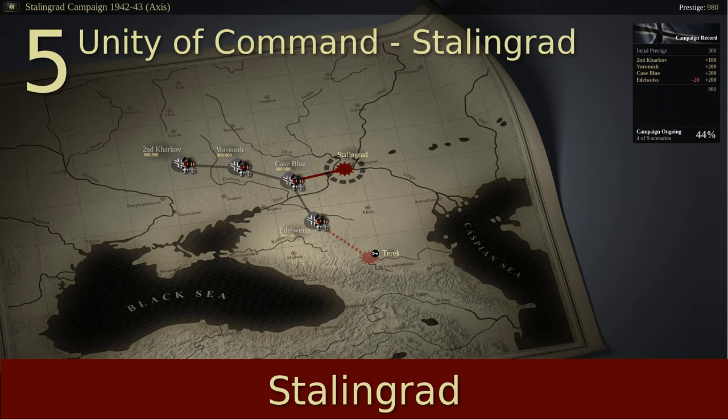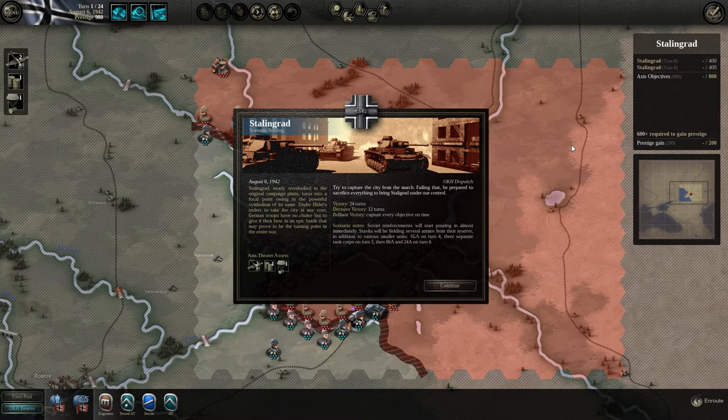Hello and welcome back to Unity of Command. This time you're about to attack Stalingrad, which I think is the core mission of this campaign. The briefing reads: Stalingrad, nearly overlooked in the original campaign plans, turns into a focal point owing to the powerful symbolism of its name. Under Hitler's orders to take the city at any cost, German troops have no choice but to give it their best in an epic battle that may prove to be the turning point in the war.